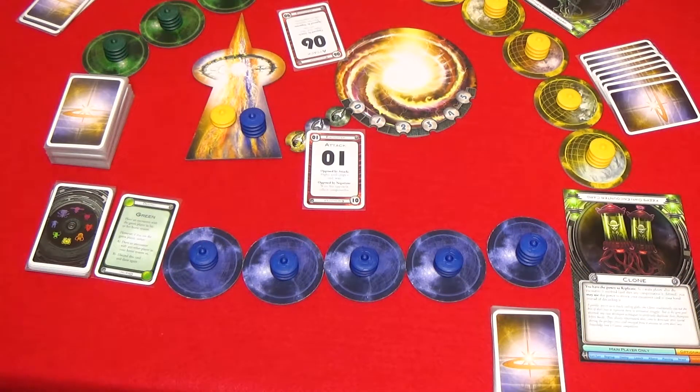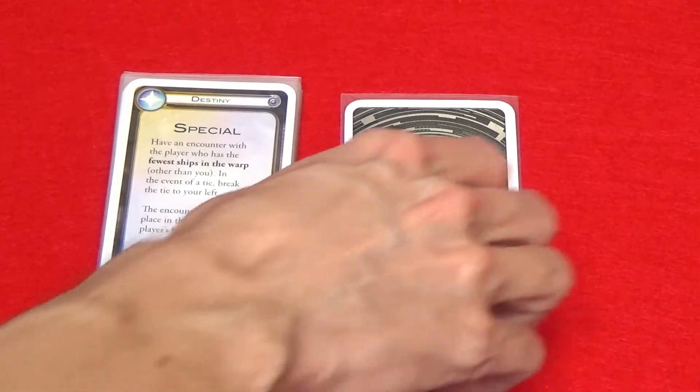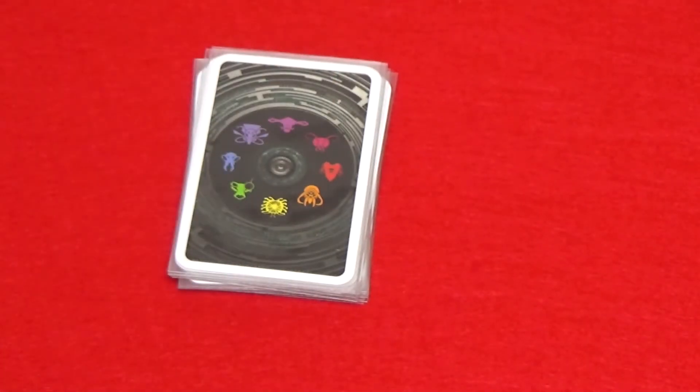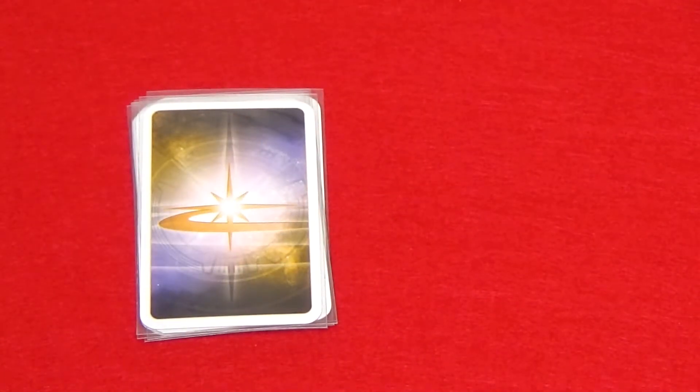Now I'll go over some of the other rules that you'll want to remember. If you need to draw a destiny card and there's only one left, don't draw it. Instead shuffle all the destiny cards together to form a new deck. If the cosmic deck runs out of cards when you're drawing, shuffle the discard pile to form a new deck. If a player needs to draw a card from the cosmic deck and both the cosmic deck and the discard pile are empty, then a cosmic quake occurs. All players discard their hands, the discard pile is shuffled to make a new deck, and then eight cards are dealt to each player.